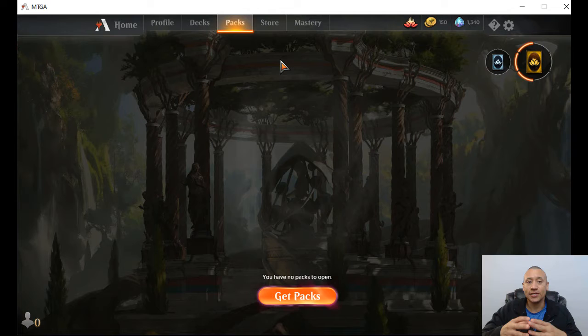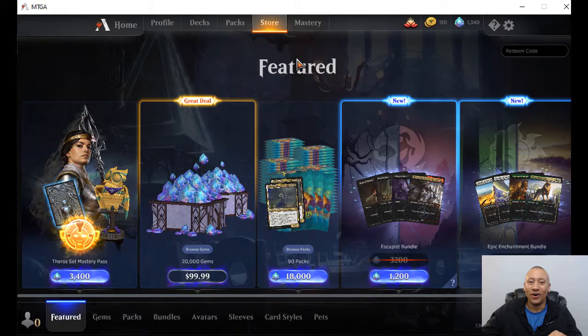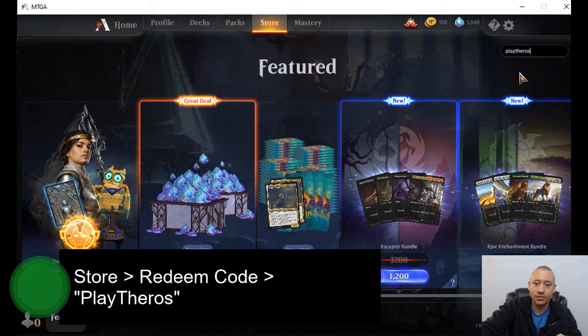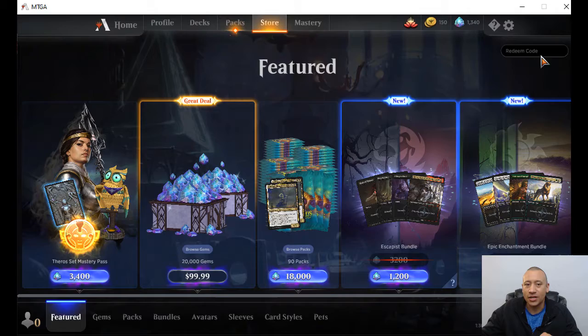And this is just something for those that stayed until the end of this video — I'll put the link in the description below as well. They are actually giving away a code for a couple of free packs. So even though we just opened 50, can we get our hands on a couple more? All you gotta do is come over here to the store, go to redeem code, and it's PLAYTHEROS — P-L-A-Y-T-H-E-R-O-S. Enter. Redeem code success — and we get three packs!